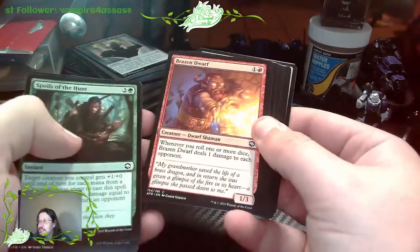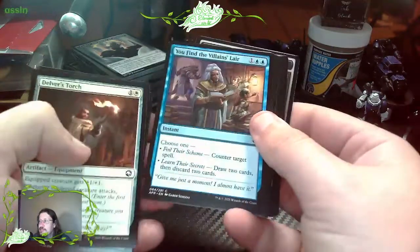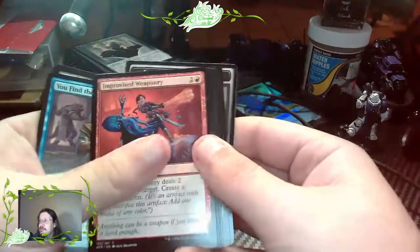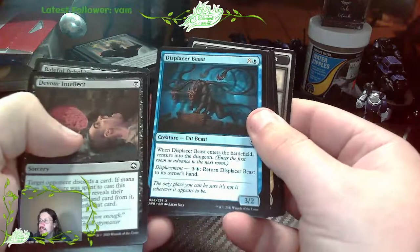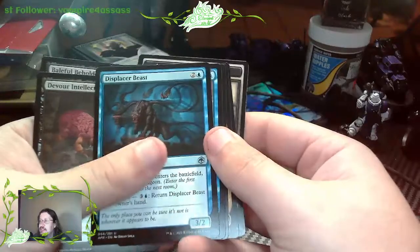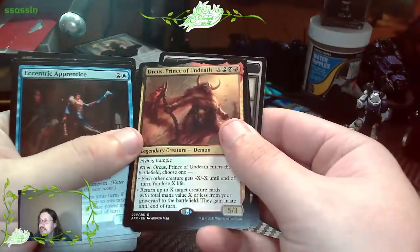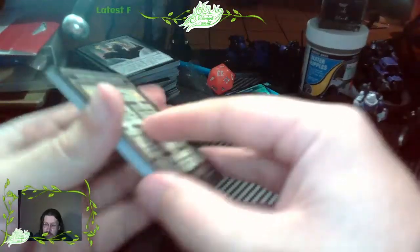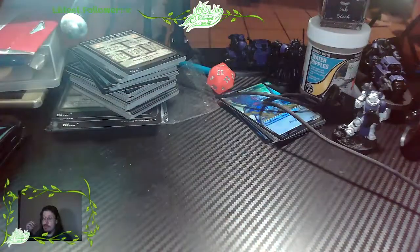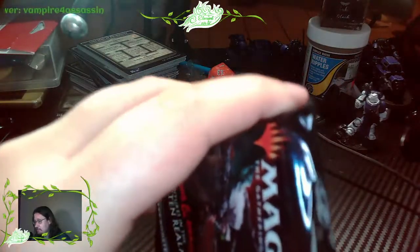Spoils of the Hunt. Brazen Dwarf - a Dwarf Shaman, interesting concept. Contacting the Other Plane. Delver's Torch. You Find the Villain's Lair. Improvised Weaponry. Baleful Beholder. Devour Intellect. Displacer Beast. Ray of Frost. A Centric Apprentice again. Orcus, Prince of the Undeath. Plains and Lost Mines. Nothing super crazy in there - getting a lot of repeats, which is great if you're trying to build a magic deck to play with. This was designed as a Draft Booster so it lets you build up a deck, so there may be a lot of repeats.